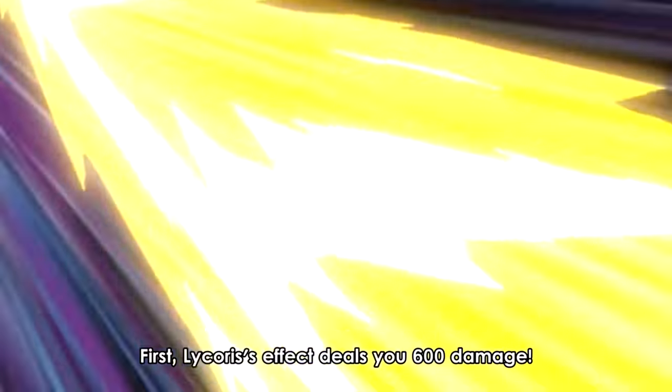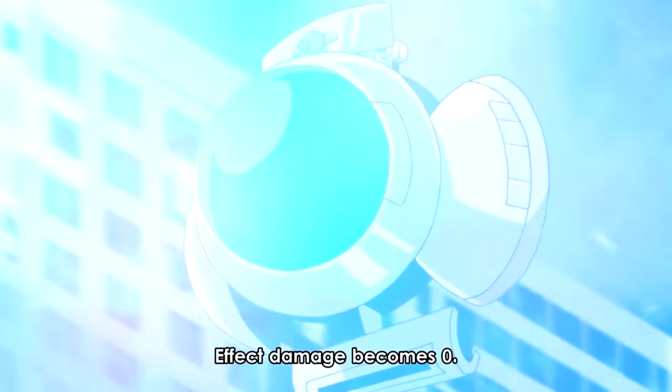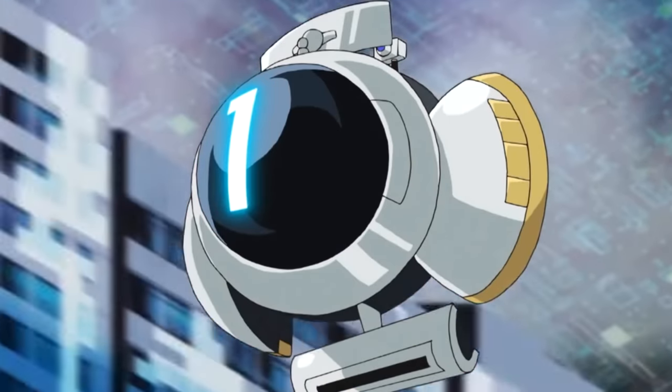This is the point where Playmaker would take 800 damage and lose the duel. However, he uses the effect of his Defect Compiler — instead of taking effect damage, he puts a Defect Counter on one of his own monsters. You might ask why Blue Angel didn't use Trickstar Trick a little bit earlier. Clearly she was waiting for Playmaker to deplete his hand to zero so she could do the maximum amount of damage — it's just a shame that the first monster he summoned counters effect damage.